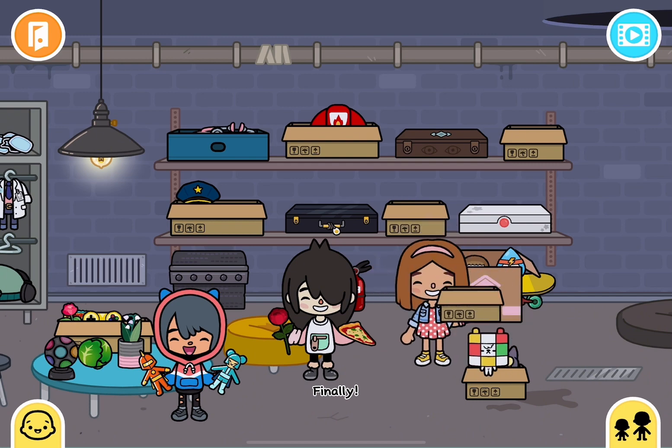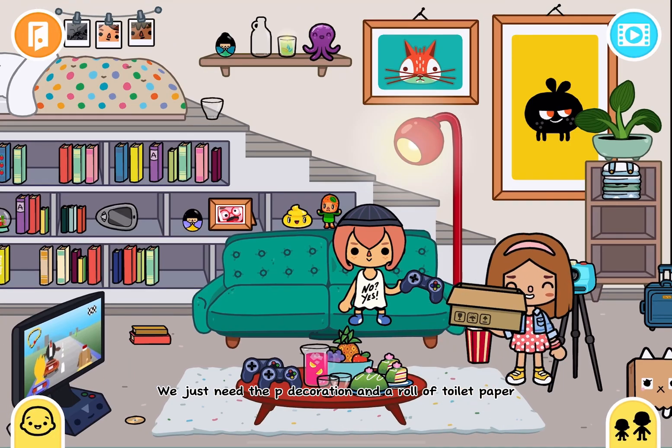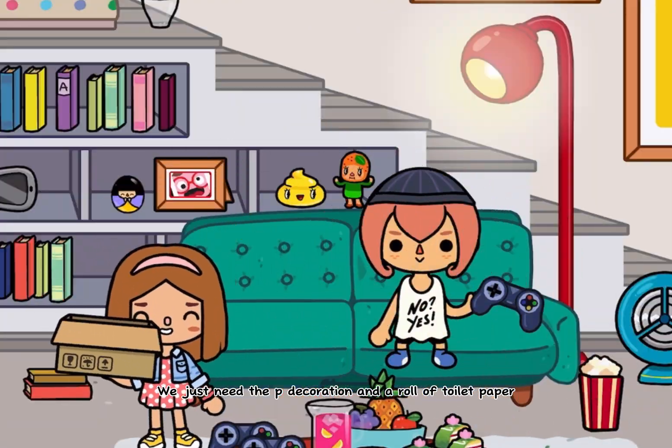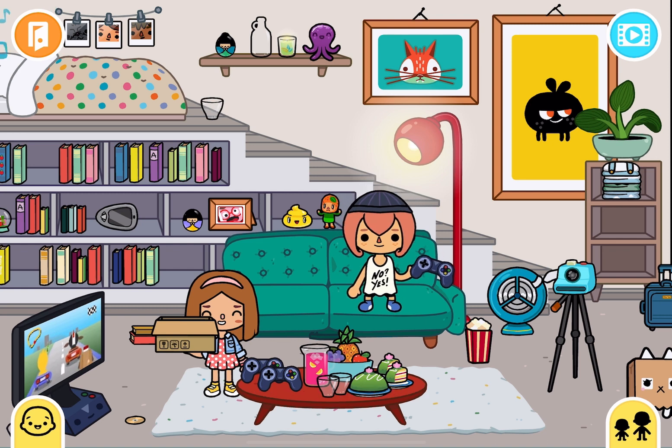Finally! Next, we'll make the pea crumpet. We just need the pea decoration and a roll of toilet paper. Can I take this yellow thingy? Sure can.